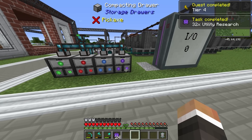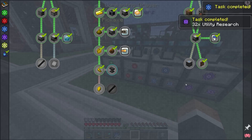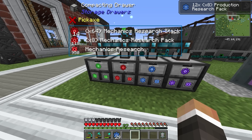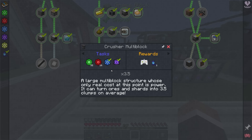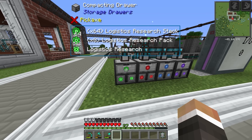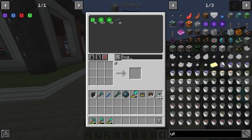We need 12 lots of 8x production, which we have. We need 16 lots of 64x mechanics, which we actually don't have. And then finally we need 32 lots of 64x, which we do have. I'm going to put that back though, because between streams I did accidentally take out more logistics research — we've got 69 here.